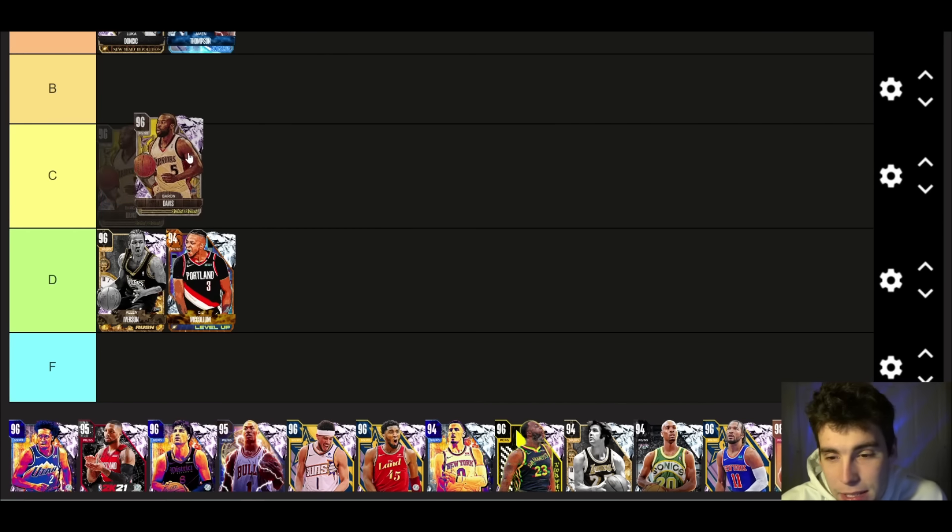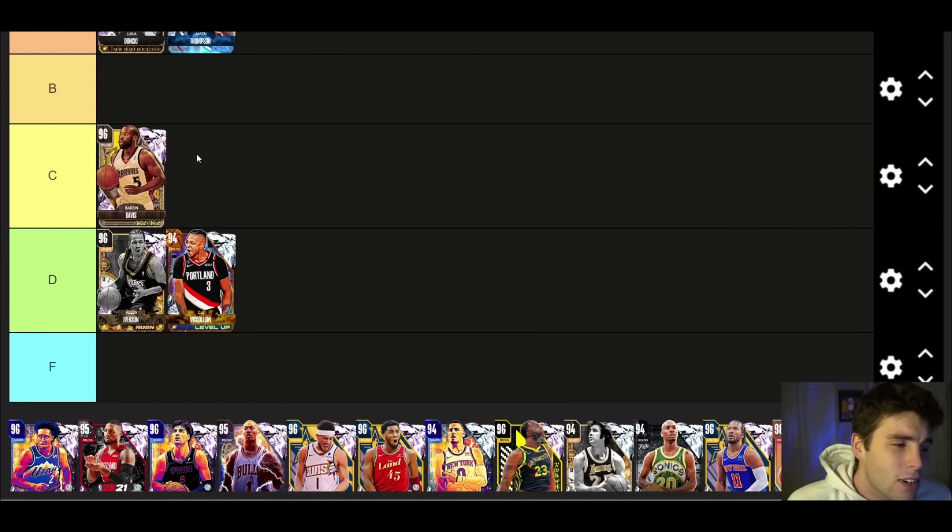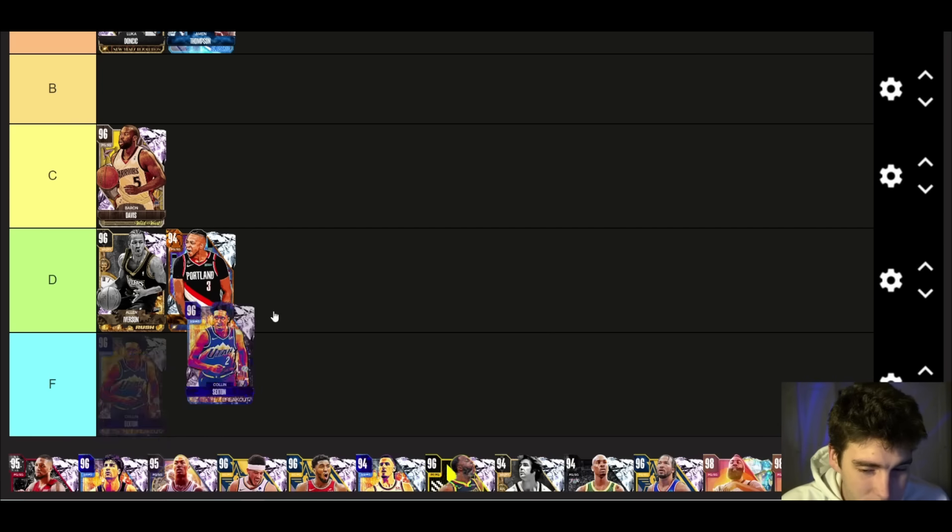Amen Thompson's release I just do not think is great. Baron Davis is up next — C tier maybe. I'm not in love with his release. I think he's got the Damian Lillard base but he's never as good as advertised. He's also way overpriced, so it's hard to rate him higher. C tier.